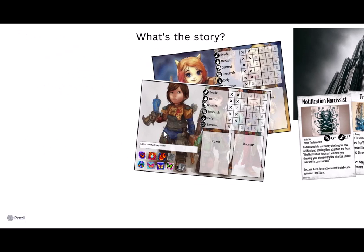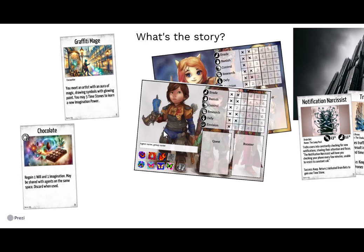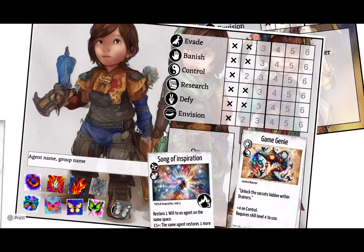The players can also find good stuff in the world. They can meet people and other interesting characters in the game, find items — smaller useful items or larger more useful items. They can equip themselves and grow stronger, improving their skills and equipping themselves with useful items. And they can learn so-called imagination powers, allowing them to spend imagination to make different things happen in the world.